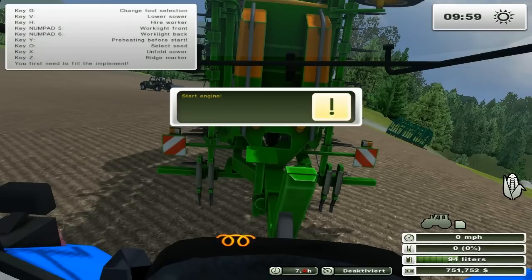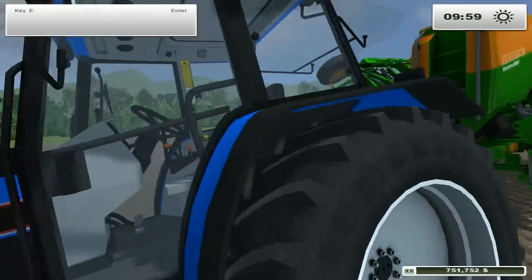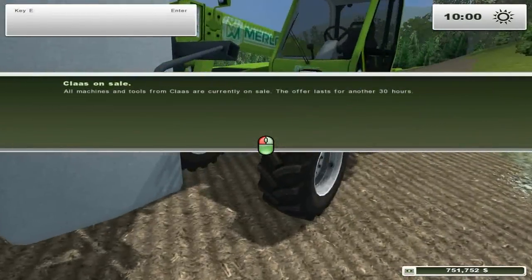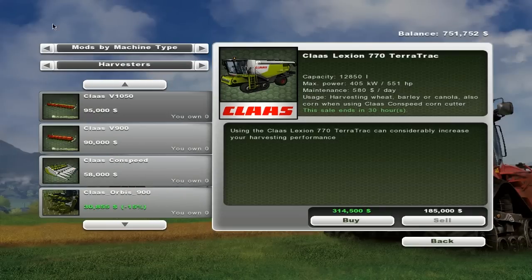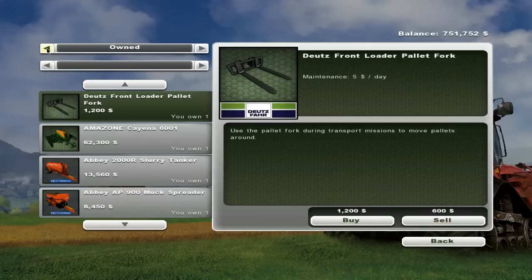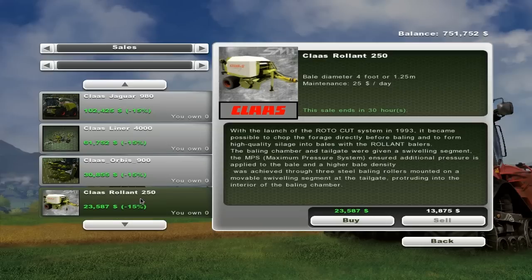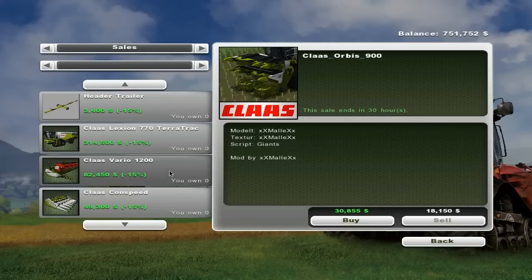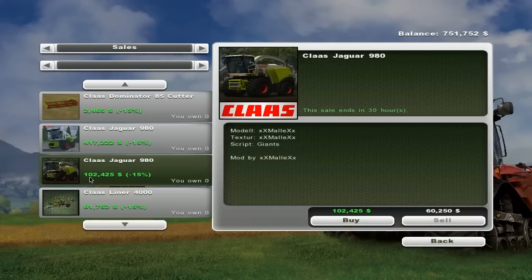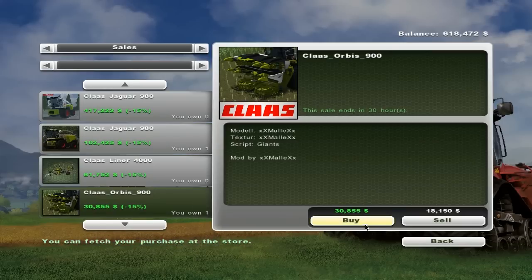We're gonna be planting corn up here. Unfold. Oh, there's a sale on! Let's go to sales — oh, there's a lot of nice stuff. Because it's corn we're doing here, we're gonna need one of these. And it's on sale, so let's get it. We've got the money and we're saving money doing it this way as well. There's nothing else that's on sale at the moment that we could use.